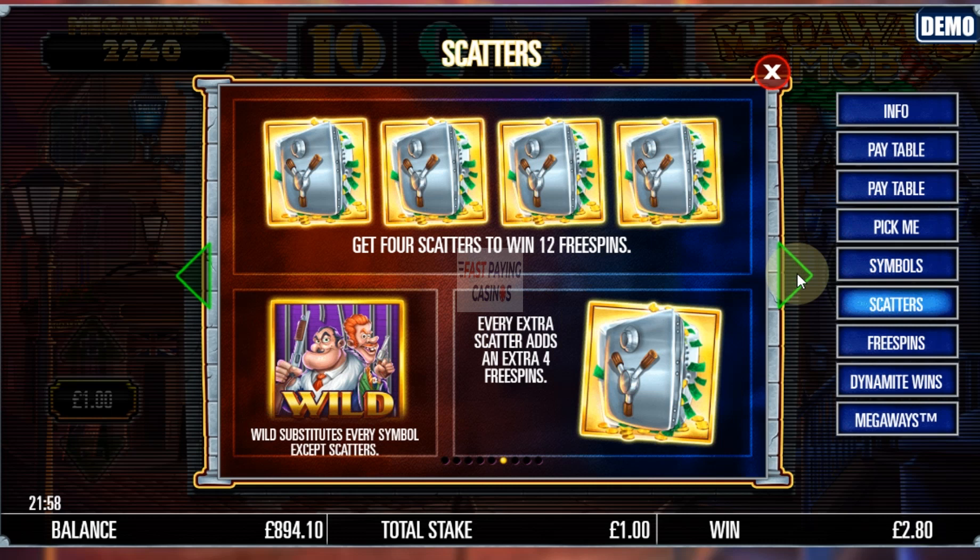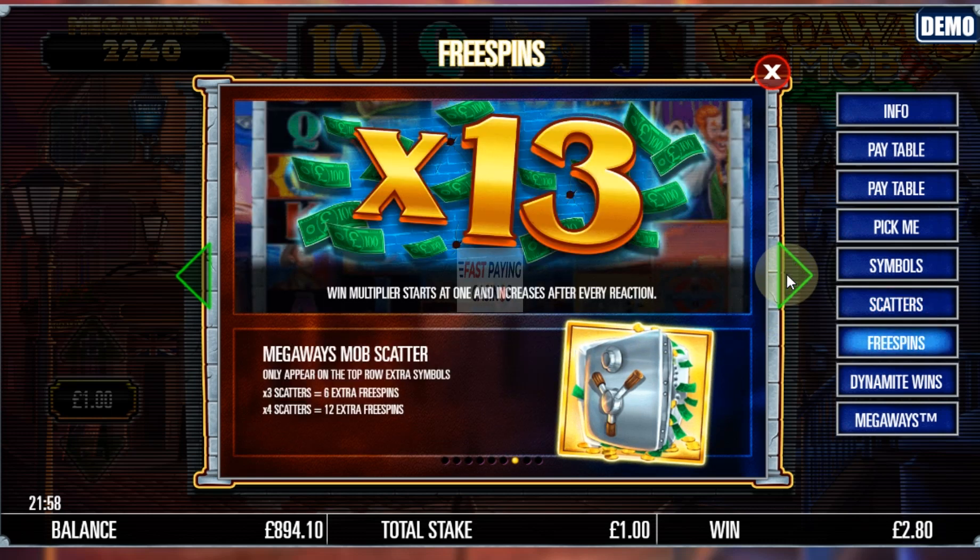There are your scatters for 12 free spins — you need 4, and you get 4 extra for every scatter over that. It's an increasing multiplier format. For extra spins, you get 6 or 12 extra for 3 or 4 scatters respectively.